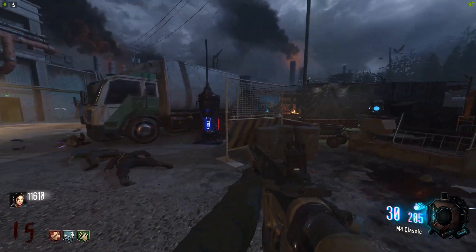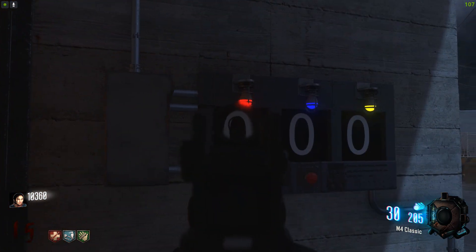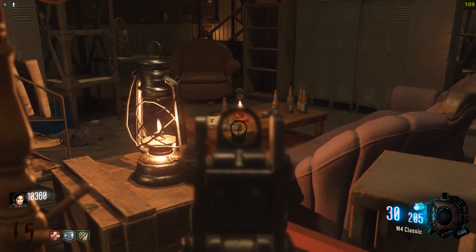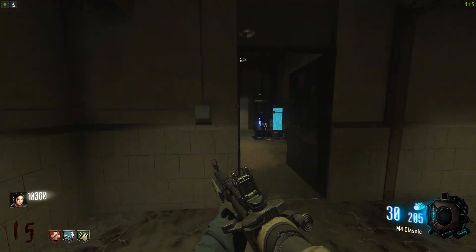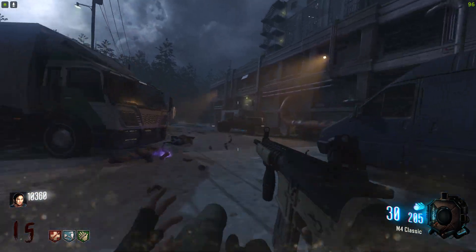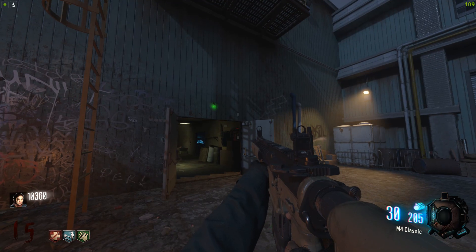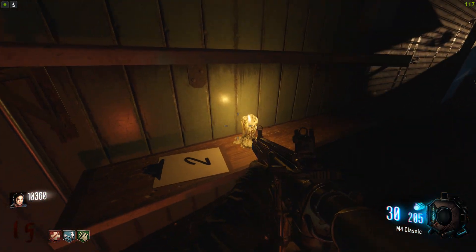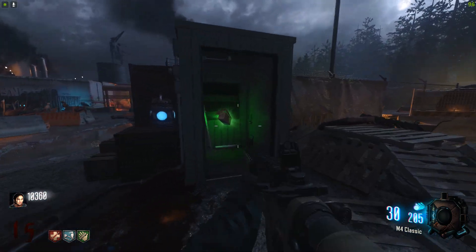Next up, we need to find the furnace fuse. We need to essentially turn on Pack-A-Punch. What we need to do is turn these three lights on, basically punch in the correct code. One of the papers can be found over here by the red little candle - that's going to be number one. Then let's punch in one like so. The blue candle is going to be next to the MP5 - come into this room and that's also going to be number one. The codes can actually change every single game, so whatever my code is here, it could be completely different in your game.